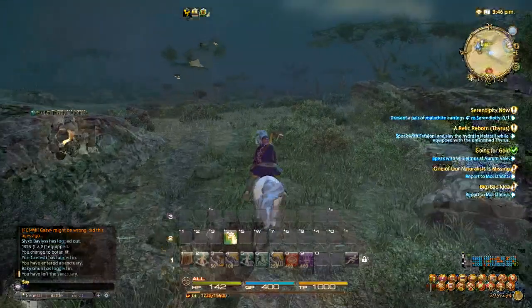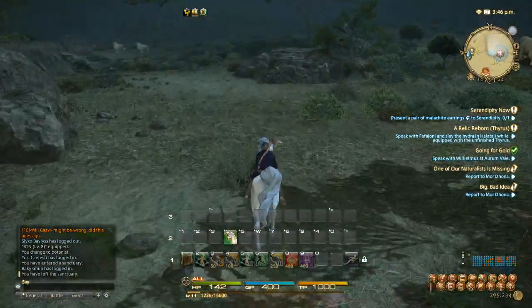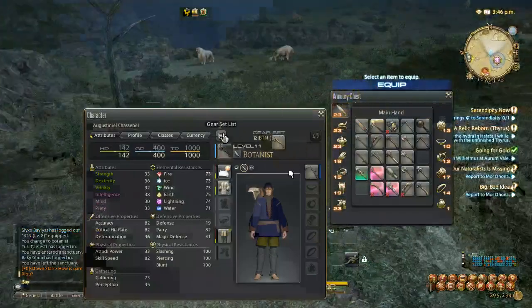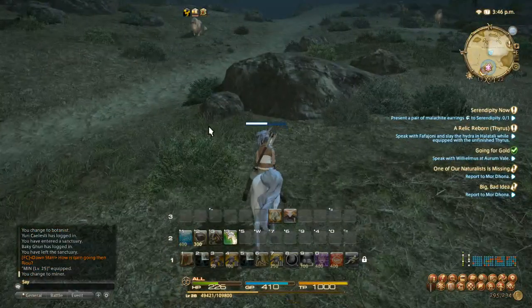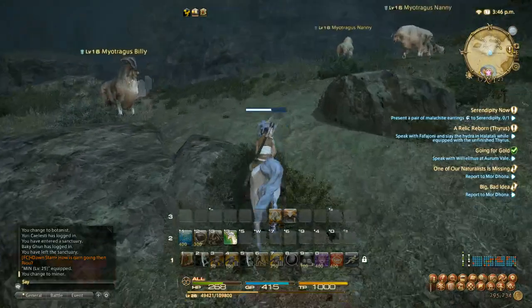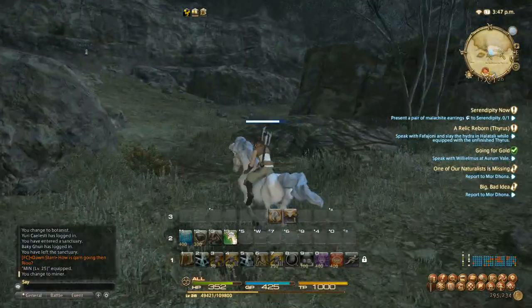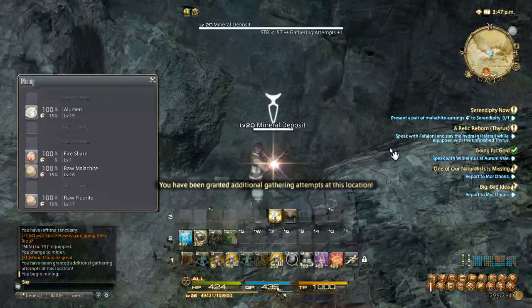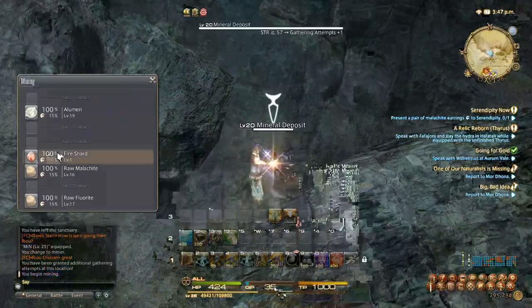So you can actually use Deep Vigor, which is an ability that miners get at level 25. You go to an extra gathering attempt node — this node here is going to be the fire shards. You don't have to worry about high quality stuff here or extra gathering attempts. If you make your rounds, you'll probably get your gathering points back up to around 400 within 5 minutes. I have a gathering attempt plus 1 node and I'm going to use Nathan's Ward — the Foul Dolls ward. So now I'm getting 3 per swing.